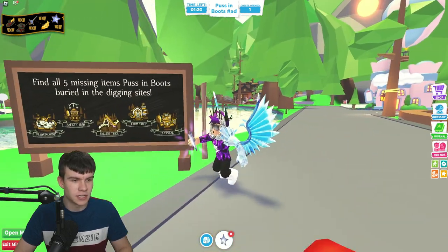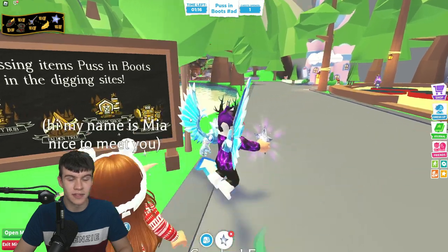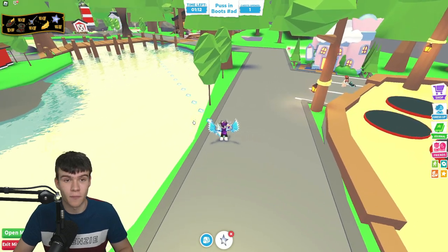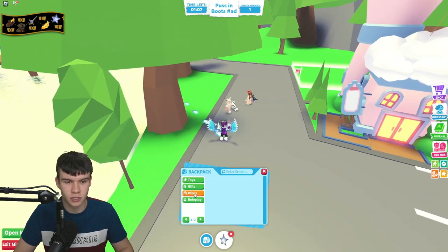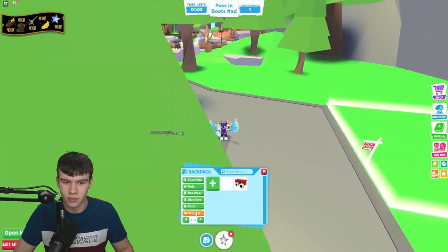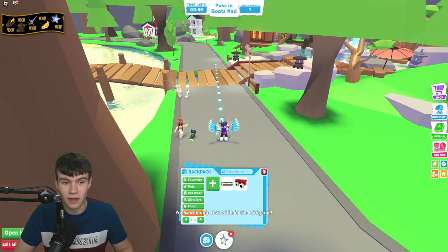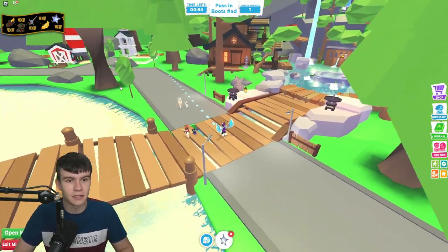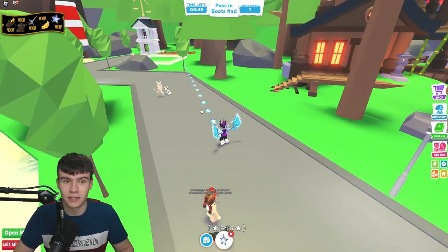We've already claimed the one at the playground. We are now going to go to the Safety Hub. You can click on the dig sites so you know where they are. I thought maybe turning on roller skates would help me move faster, but I can't use them while I'm in the minigame. Here's our next digging site, which we're going to go to now.